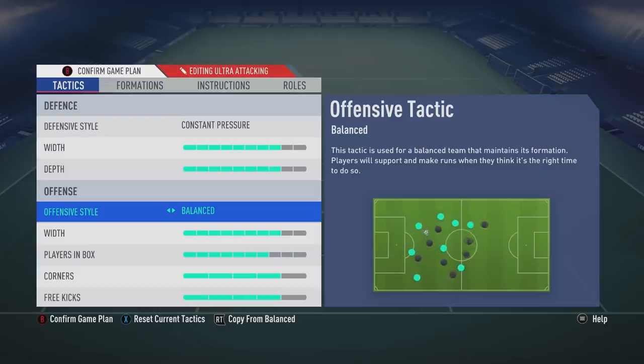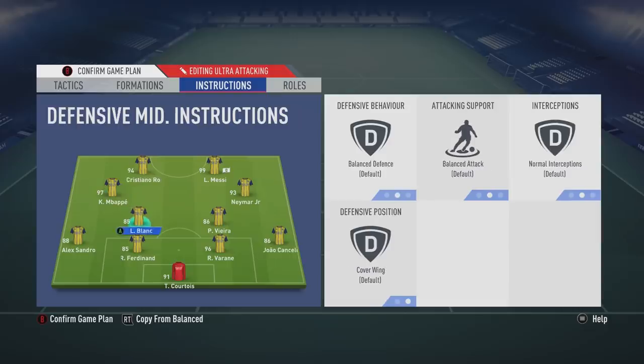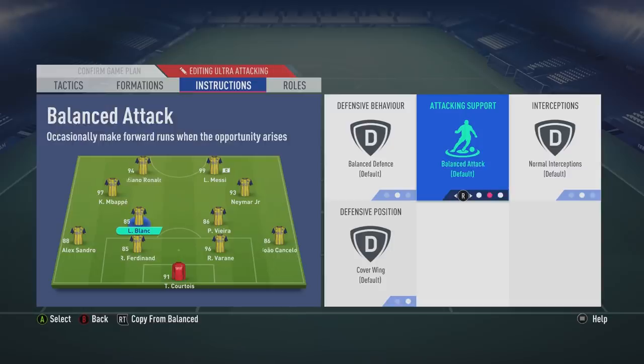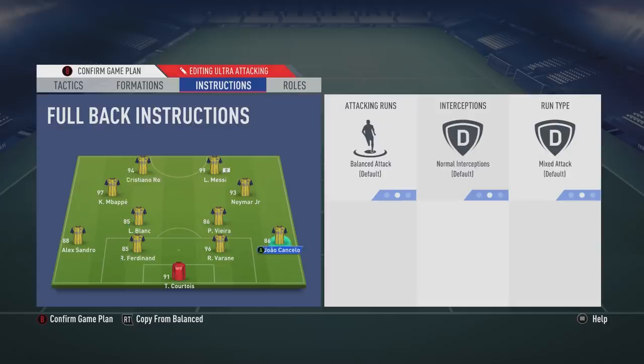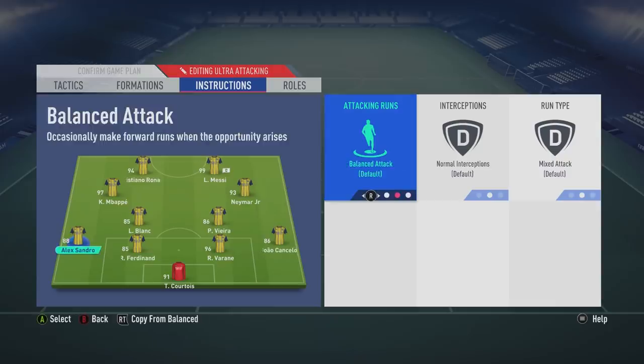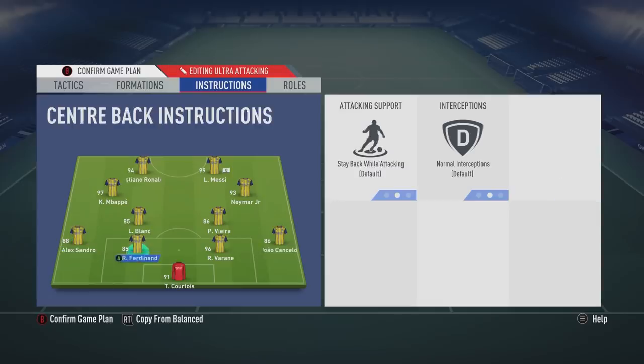It's very attacking, so if your opponent gets out of the choke you've got them in, you've just got to hold your hands up and say fair play. For the instructions: getting behind is on both strikers. The left and right attacking mids are on stay forward. My CDMs are on balanced attack — I don't want to put them on get forward because I want some sort of defensive cover, especially if my opponent works out I'm on constant pressure and starts booting the ball up. My fullbacks are also on balanced attack — it's already enough taking them off stay back while attacking, which I use in every other formation. So yeah guys, those are my custom tactics.